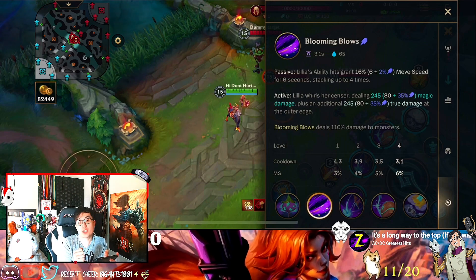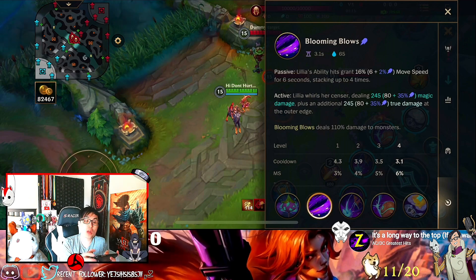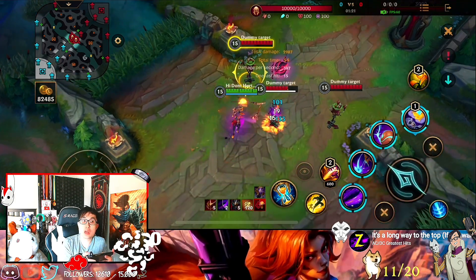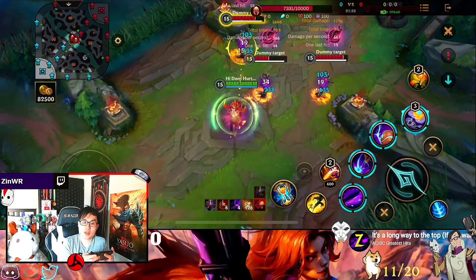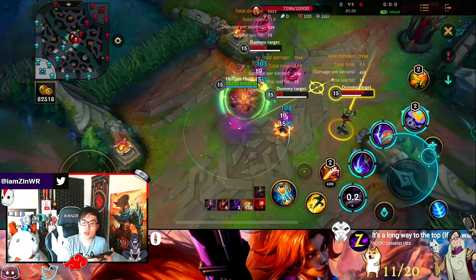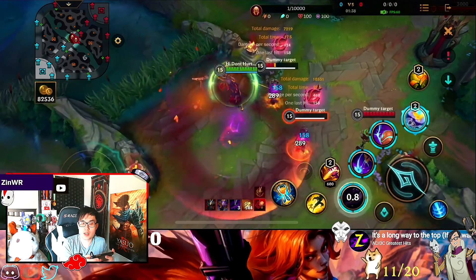The Q swing does damage, and the outer edge will do bonus true damage. You see this normal circle and then this outer circle — the outer circle does true damage. So if the enemy is inside the circle, it does less damage. And you see the mark on top — this is her passive. Whenever she does any kind of damage with her abilities, it will mark the enemy. There'll be a mark on top; with this skin it looks like a dark ball.